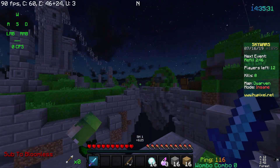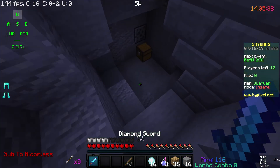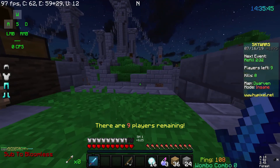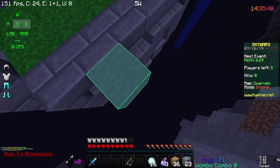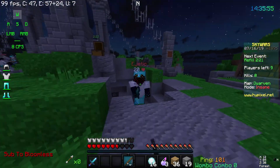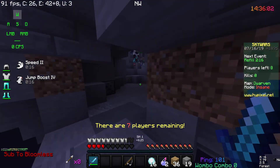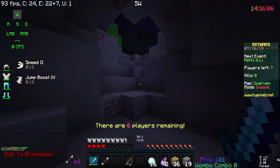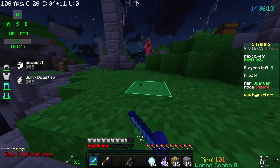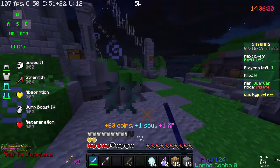Yeah, it's really helpful. When I get to play ranked, I use Scout, so I'm gonna have to bind axe. Can't jitter click right now. I'm dead. If I make it out...